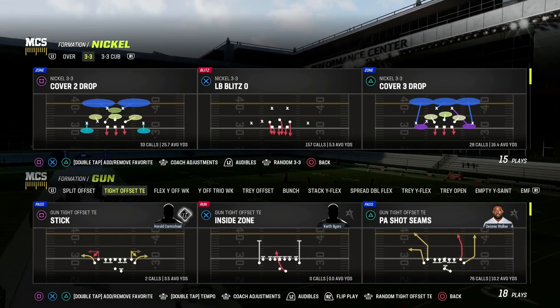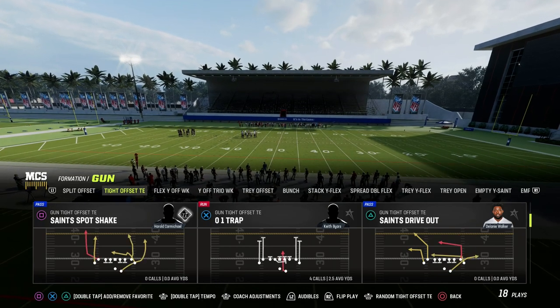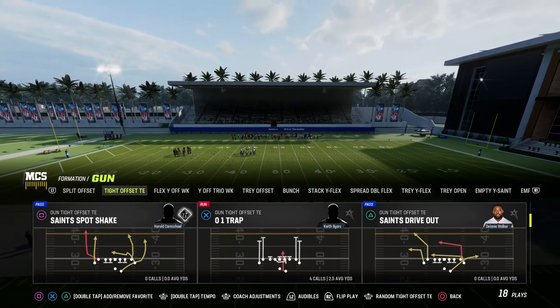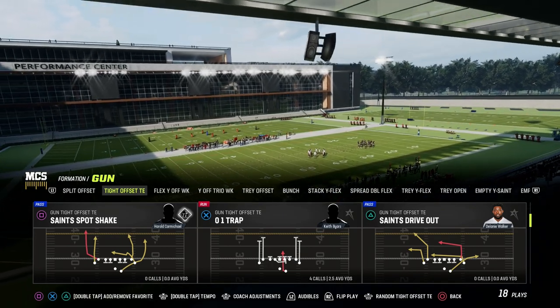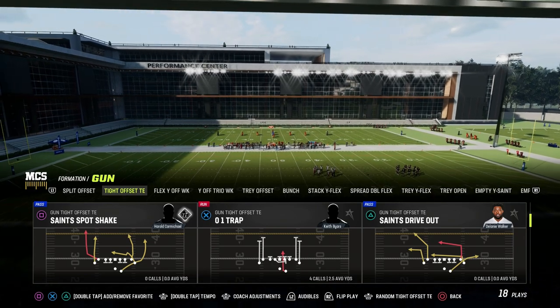In this video, I'm going to share with you one of the most versatile passing concepts out of the tight offset tight end formation in the New Orleans Saints offensive playbook. The play is called Saints Spot Shape. There's a lot we can do with this specific play, and I'm going to show you why it's one of the best man and zone beaters in the entire New Orleans Saints offensive playbook.